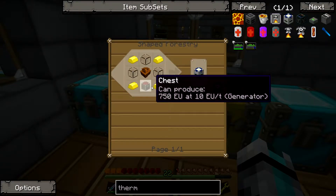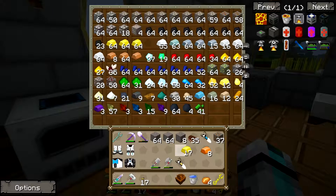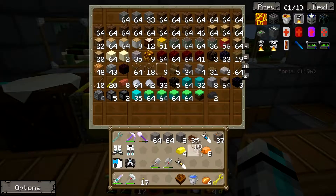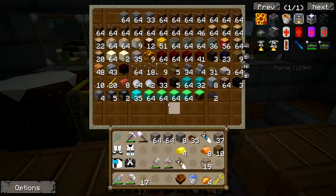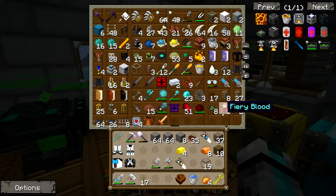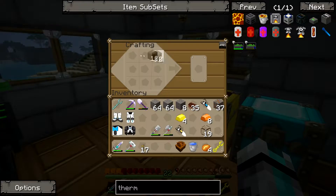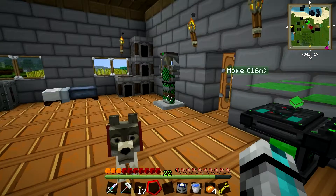I need gold, I need some glass — I think it's four gold — and some wood. I don't think I have a chest just lying around. We'll still have plenty of wood so it doesn't really matter. This goes here, this here, and this sturdy case in the middle, and we have a thermionic fabricator!